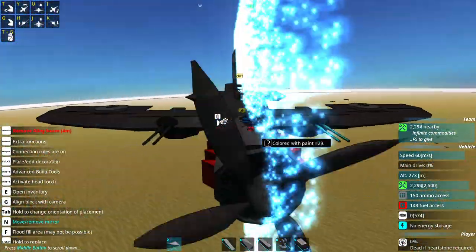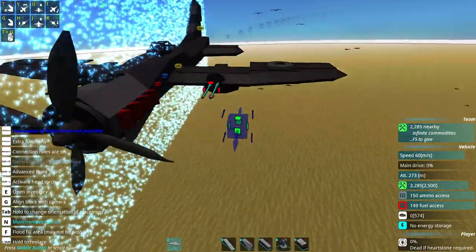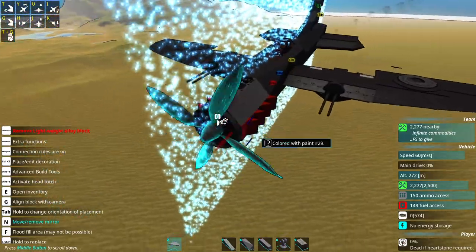We might even replace the guns entirely and tweak the AI for this to become basically the equivalent of something like a Junkers — a ground attacker. In fact, we might leave the guns on it. We'll just give it some light bombs on the wingtips, turning it into a bit of a ground attacker.